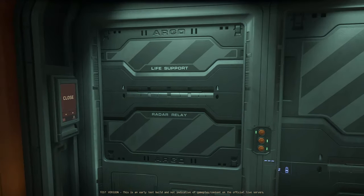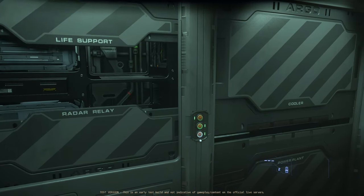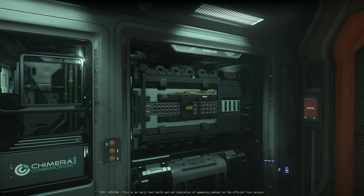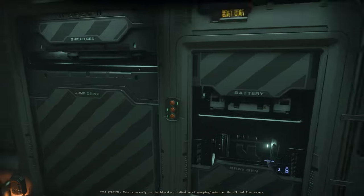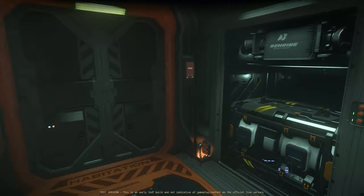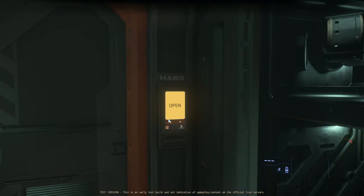Moving towards the rear, in its own little section is a variety of ship components. Some of these might be here as placeholders until they've got the resource management system and physicalized components in properly. There are loads of components here — a huge array, just fixable, changeable, movable — with enough room to do your ship maintenance, as it is effectively a solo ship.